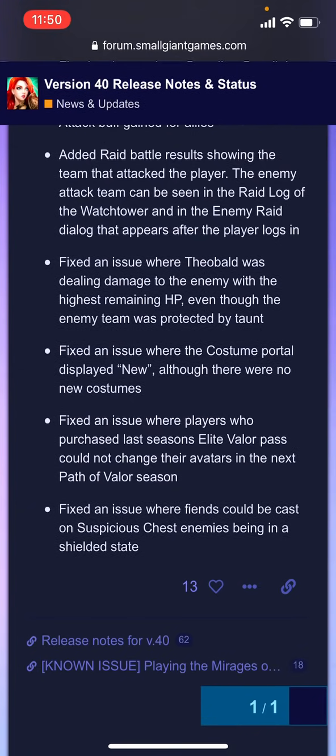Fixed an issue where fiends could be cast on suspicious chest enemies while in a shielded state. A lot of challenge event stuff and minor fixes overall. The big one for me was the raid battle results. I hope they improve that even further to show which heroes did the most damage — Gems and Legends, for example, shows how much a given hero healed or dealt in damage, which gives you a glimpse of what the synergy was and who was dominating, giving a better idea of how to approach the game.